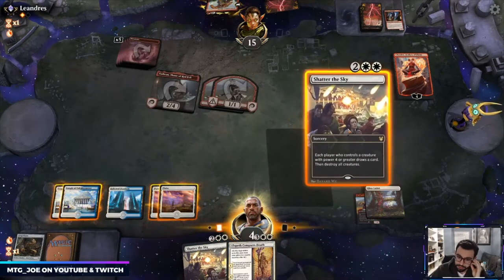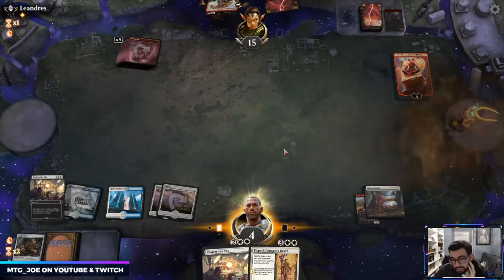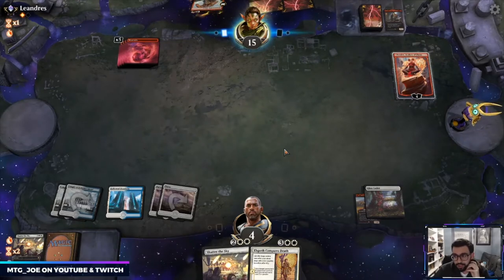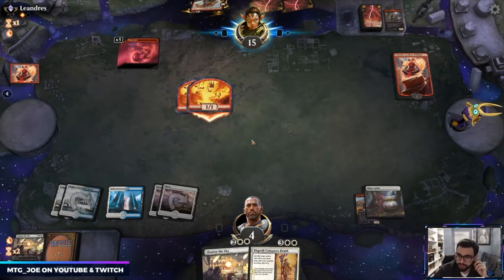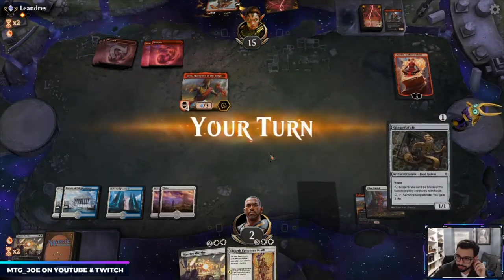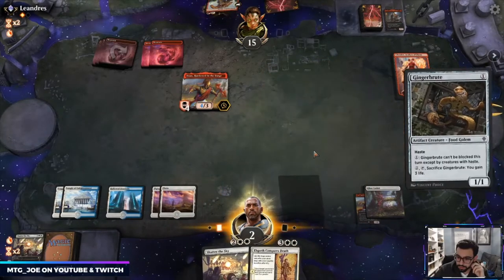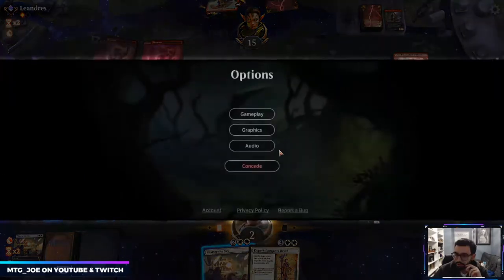I have to do this, but we're already at four life. Mono-red is just so punishing — they have Rimrock or something, Stomp, they have Anax. Yeah, I can't do anything; I take the two and I die.